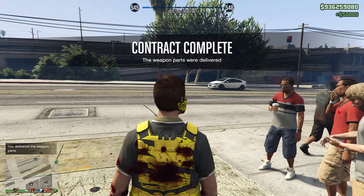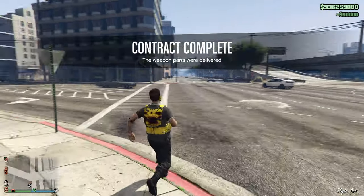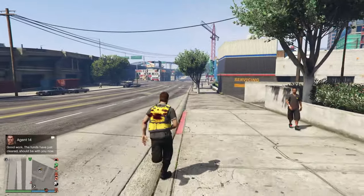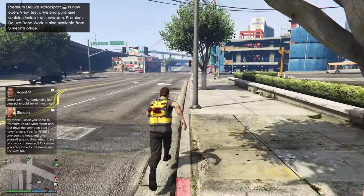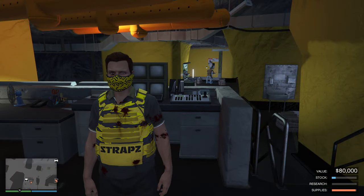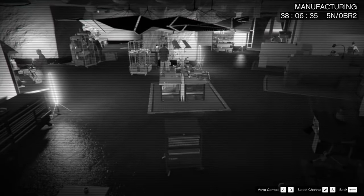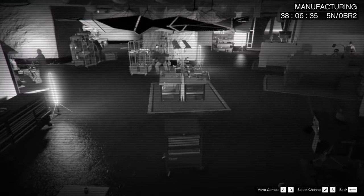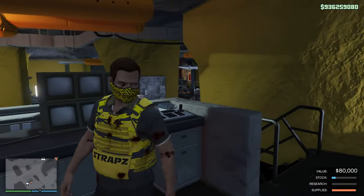Keep in mind you don't get any RP for the ammunition supply vehicle, so if you're trying to do this for leveling up, it's not going to work. While waiting for supplies to turn into stock, there are a couple things you can do. If you want to go AFK, go inside your bunker, right beside the computer there's a security camera you can access. Once you're in the camera feed, you can stay AFK — it won't kick you out, and it'll keep the supplies progressing.